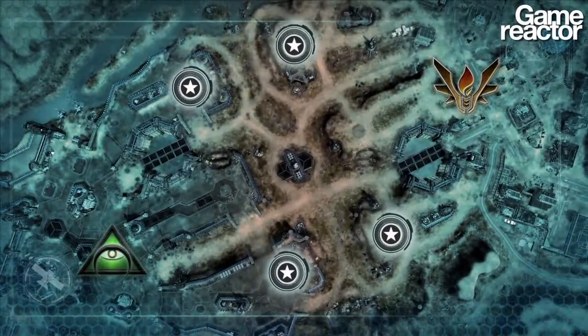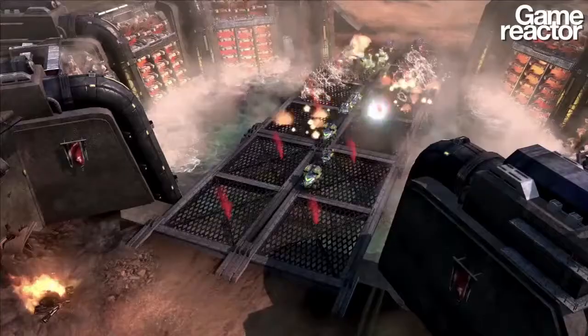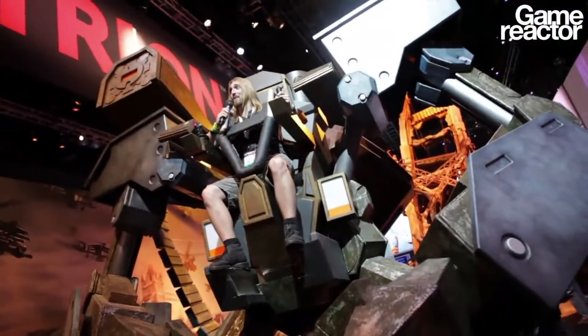You guys have this on the show floor, correct? Yes — we're actually connected to our alpha shard, so people on the show floor can play with our alpha players right now. There are 24 stations to play on, as well as our Guardian power armor suit out there. It's a 16-foot-tall suit of power armor that people can actually climb up into and have their photo taken in. It's a real unit from the game.